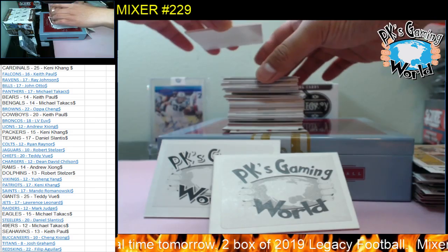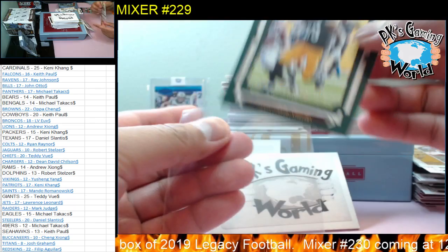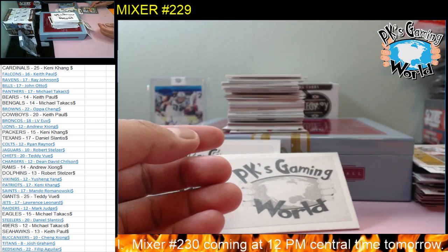Now we have a green parallel — these look pretty neat! Look at that: James Conner, 44 of 100. Pretty neat, about 100 — nice looking card. James Conner for the Steelers.